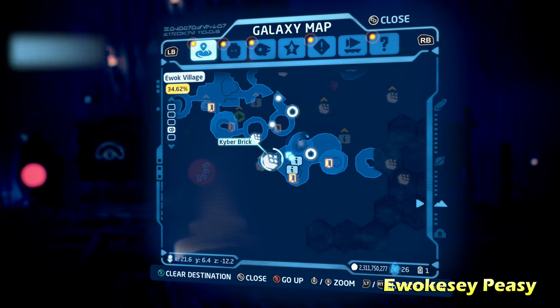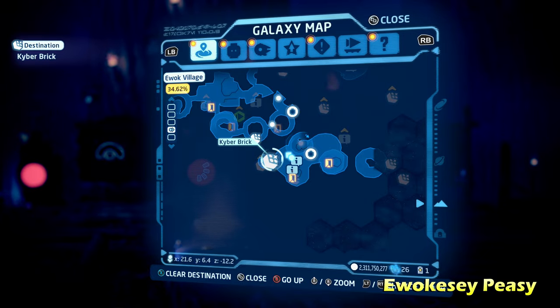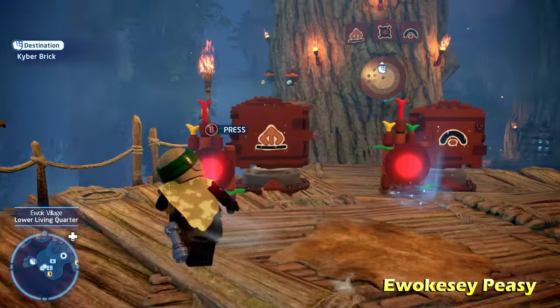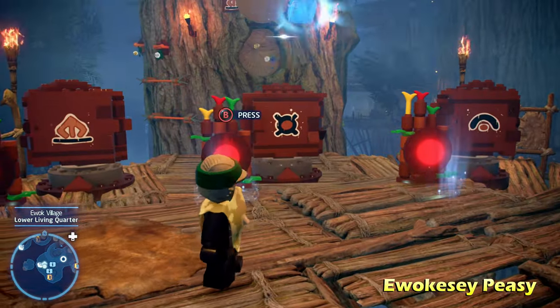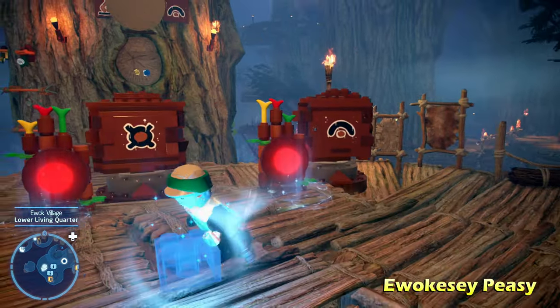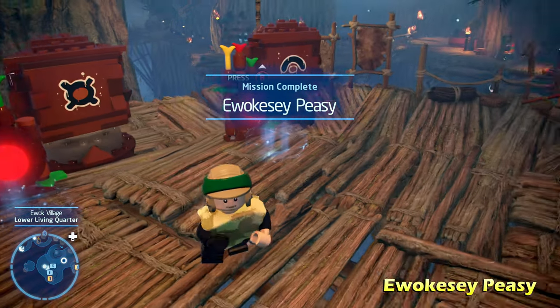Next up we're going to do Ewokasi PZ, which is going to be right in front of those switches we just did for the previous puzzle. All you have to do is look on the tree trunk in the background, match up the symbols, and that gets you the Kyber Brick for Ewokasi PZ.